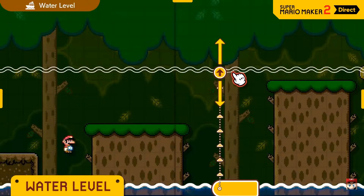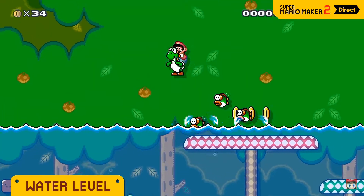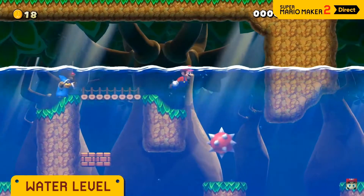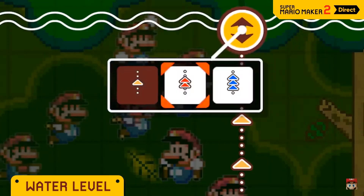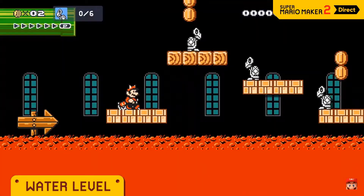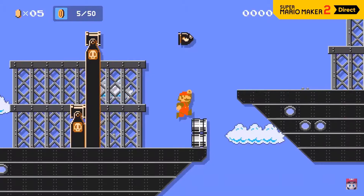In this course theme you can freely set the water level. Maybe half the course should be underwater, or maybe the water level should change over time. Oh, so that's how you set it — you can select from three different speeds. And water isn't the only thing you can flood a course with — lava! Floor is lava!